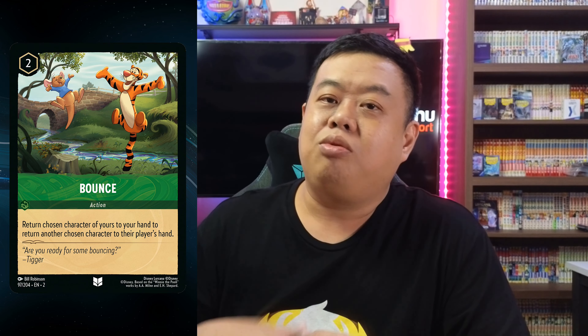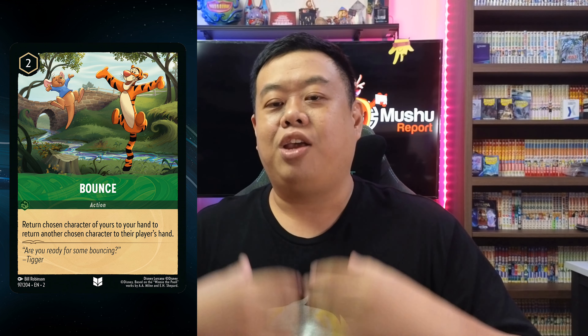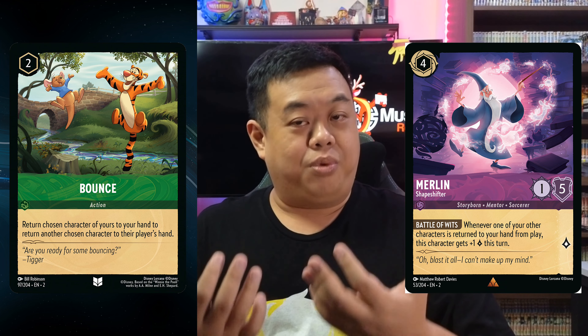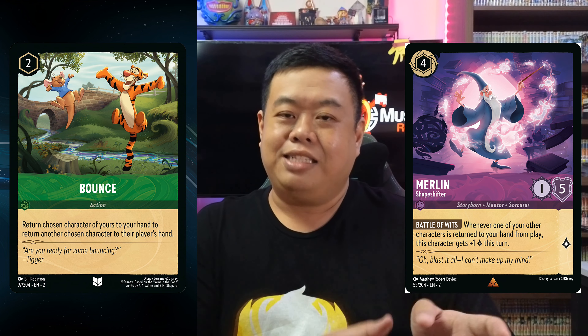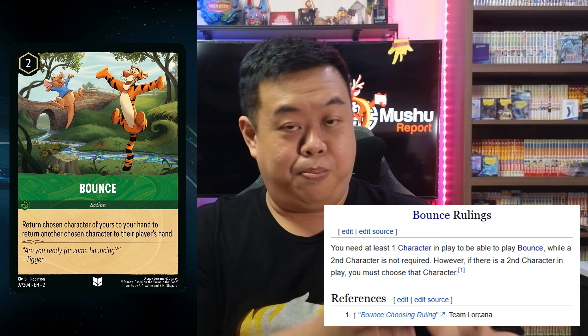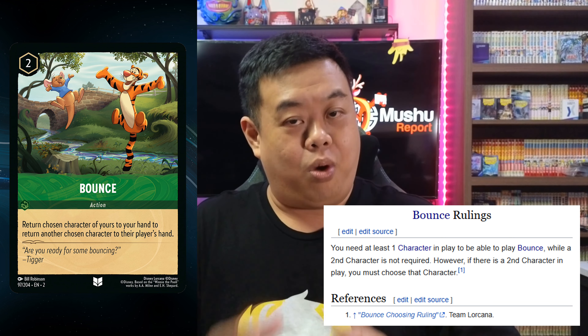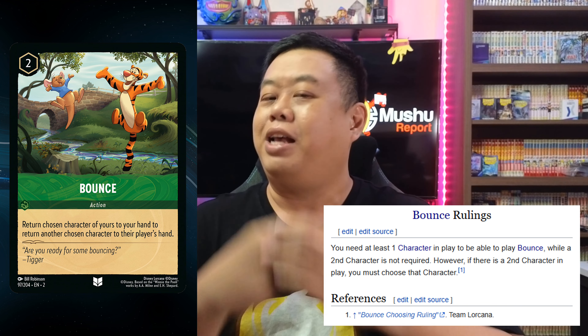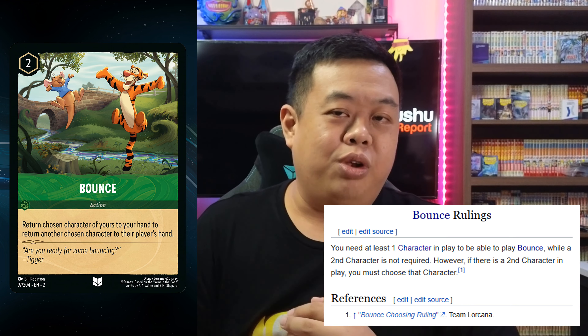We also have Bounce — a new two-cost, uninkable Emerald card that targets one of your own characters to bounce back to hand, and then lets you bounce one other character on the board — yours or your opponent's — back to hand as well. This gives Merlin Shapeshifter, the card revealed last week where every time a character returns from your board to hand you gain plus one lore for him, something really achievable to play with. An early ruling already up on the wiki states that you don't need a second character on the board to activate Bounce — you only must have that first character to bounce back to hand. If there are no other characters on the board, you don't have to choose a second target, but if there is another character, you must choose one.